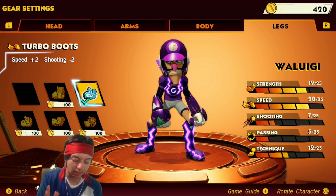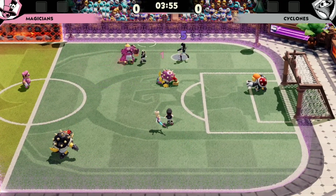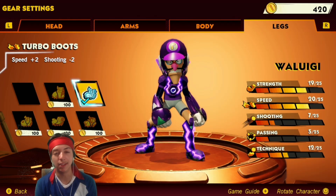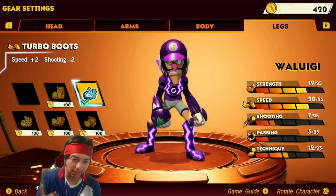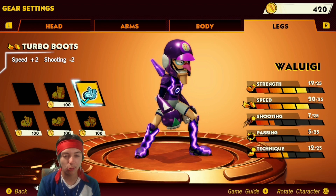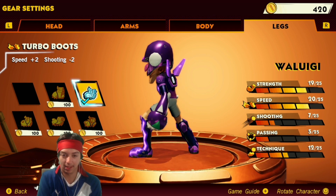If you guys want a really good defensive player, and if you're struggling defensively and can't seem to keep your opponents in check, this is a crucial build for you. I would totally recommend strength and speed to boost your players defensively. It doesn't even have to be Waluigi, but Waluigi fits perfectly for me because he's already fast enough and still relatively strong even without all this gear — which is kind of weird, considering he's kind of skinny. You wouldn't really think of Waluigi being that strong, but I guess so.